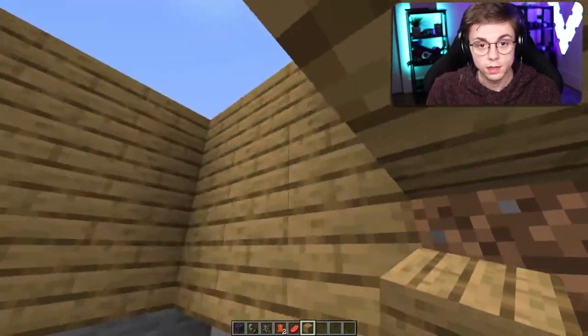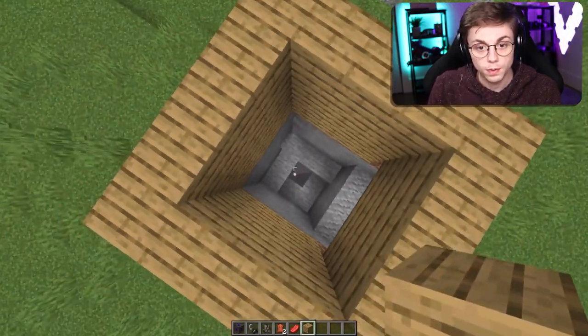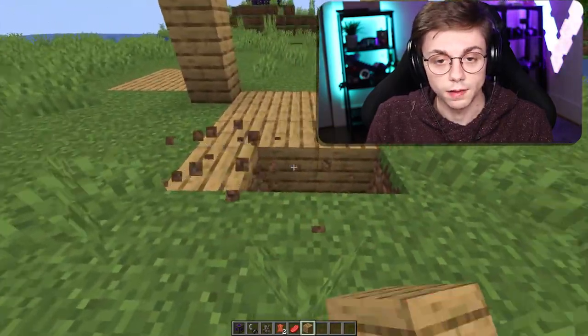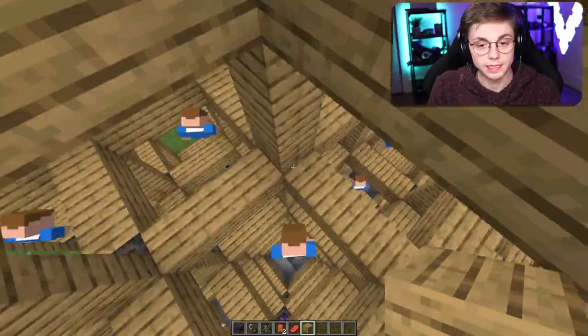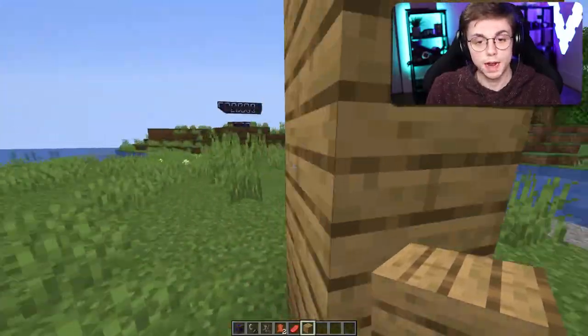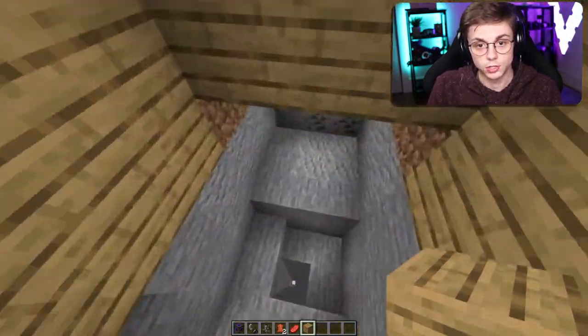You go down to go up, to go down again to go up — that's how this works. Hopefully I haven't lost you yet. The only way to get into my secret room is to break the walls. You can make some sick Minecraft montages with this — this is crazy, this is nuts.